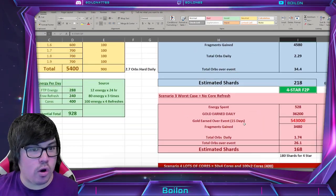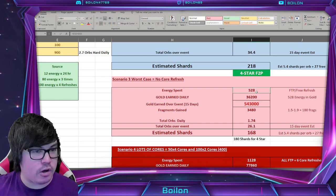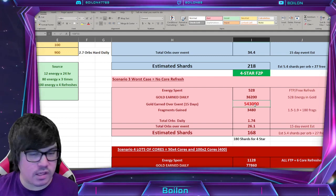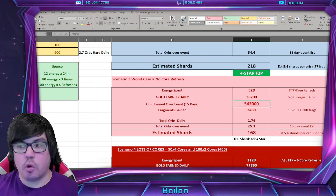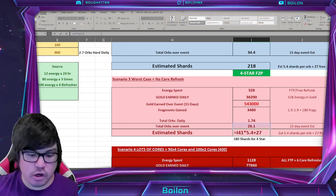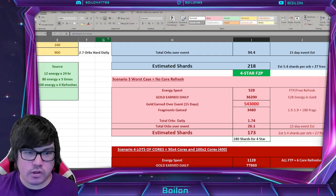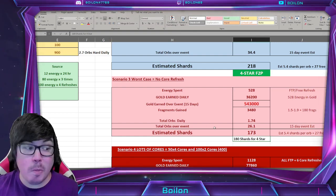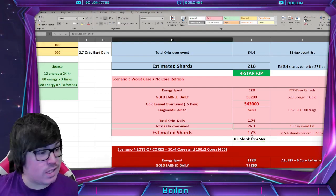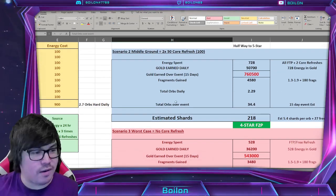Scenario 3 — the worst case scenario. This is if you're not using any cores at all, just your standard free energy: 528 energy. You're only getting about half a million gold. The total orbs over the event is about 26, which times 5.4 plus the 5.4 bonus gives you about 173 shards. This is shy of 4-star, so what this means is that if you're lucky you might get 4-star, but you're realistically likely to be somewhere in the 3-star range. Though you could still get 4-star without spending any cores — it's just much more likely in Scenario 2 or Scenario 1.